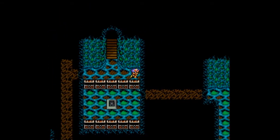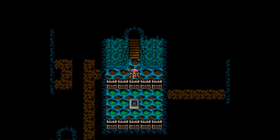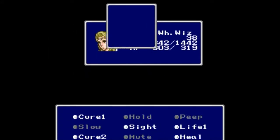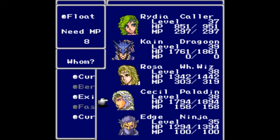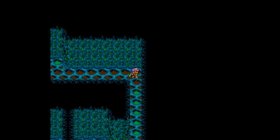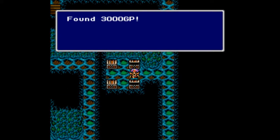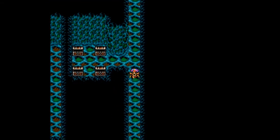Hooray, secret passages for everybody! It doesn't look like we can get all those treasure chests down there, so we must head up here. I do need to cast Float — well, I lost 100 HP, but that's not too bad. I should have definitely cast it though. Let's head back down and grab these treasure chests: a Cure 2, 3000 gil, a Heal, and 2000 more gil.